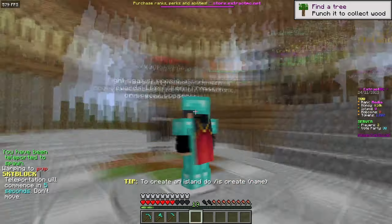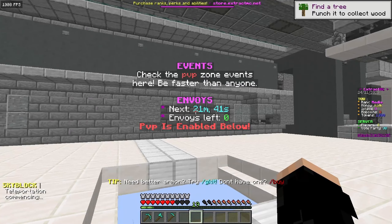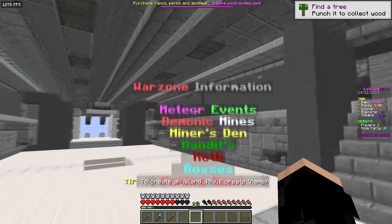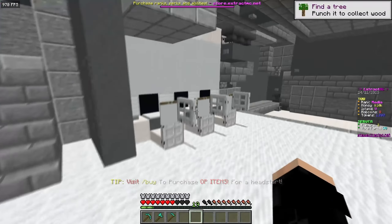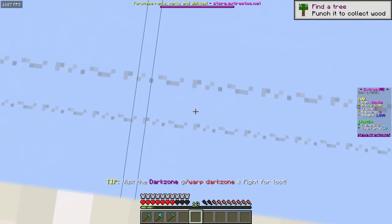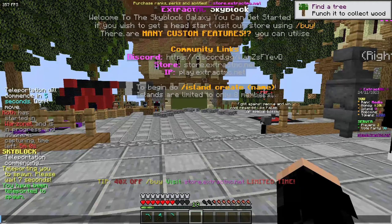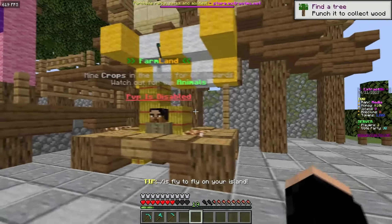Next is warp PVP. There are events in the PVP zone and some warzone info listing meteor events, demonic mines, miners den, bandits, cost bosses, and more coming soon. One unique thing I like is that tips display on the boss bar instead of in chat, which is a nice touch.